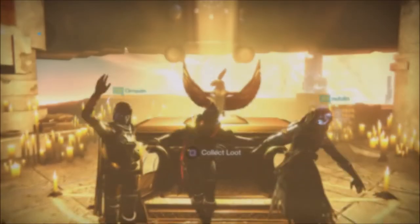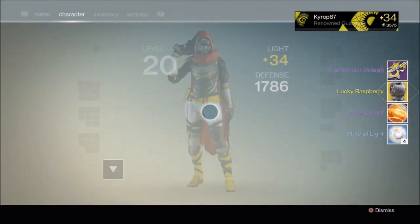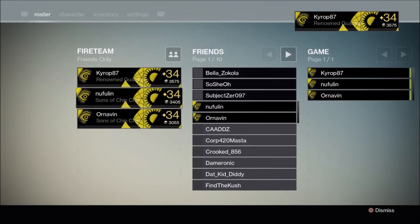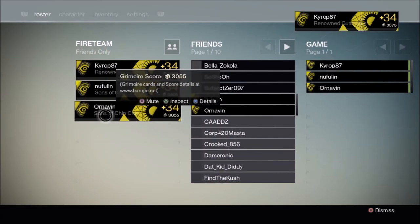Now let's see what the Lighthouse gave me: a Scholar with Lucky Raspberry. I actually already have a Lucky Raspberry, and the Scholar is arc damage — oh okay, not bad. One of my friends claimed he got the very weapon I'm looking for, which is a void Messenger. I already have an arc and a solar, so that's all I need.